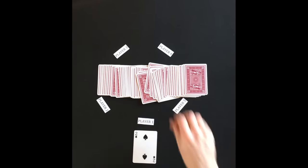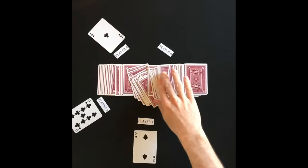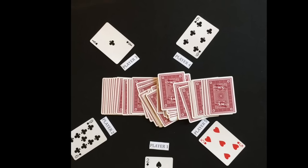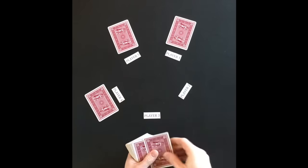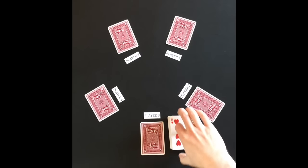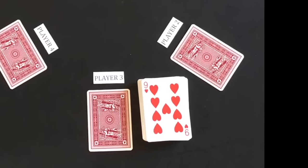Before the game starts, the first dealer needs to be established. This is done by each player picking a card, and the person with the highest card is the first dealer. Round one begins with the dealer dealing one card to each player. The dealer then flips up the top card of the remaining deck, and the suit of that flipped up card is the trump suit for the round.